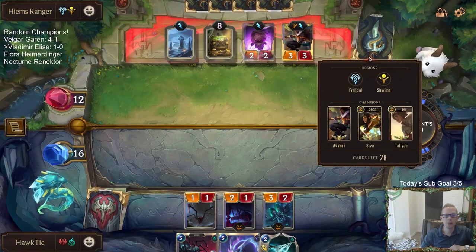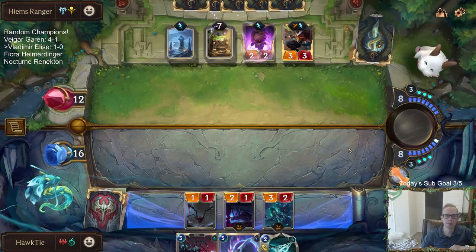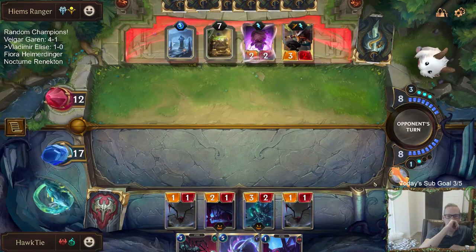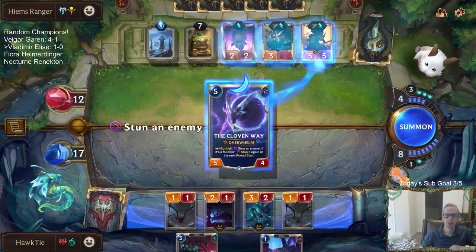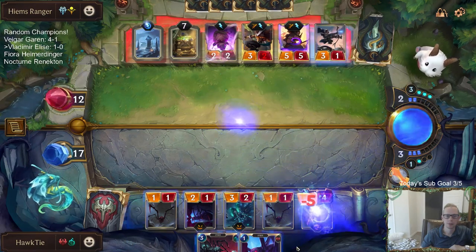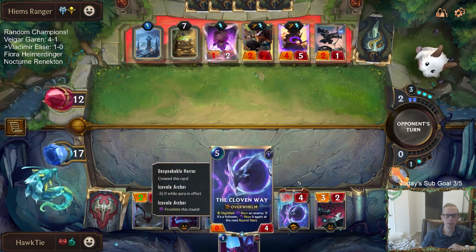Kind of expecting them to have those Shurima cards — probably Herald of the Mages or Siphoning Strike. If they don't have any spells, this is 10 fearsome — could have been 13 fearsome if I had one more mana, just replace the Cloven Way.